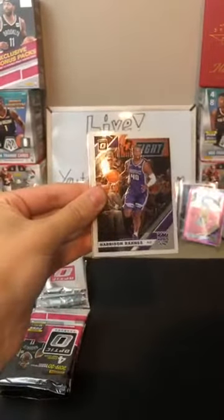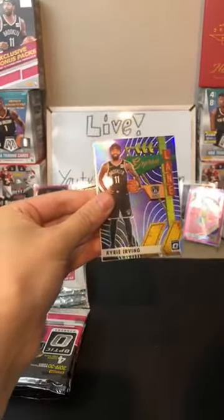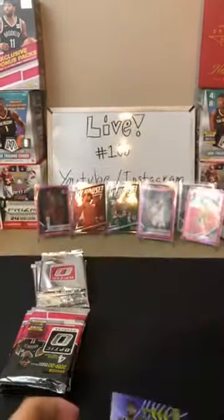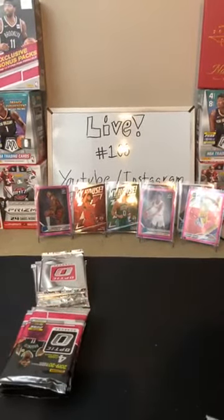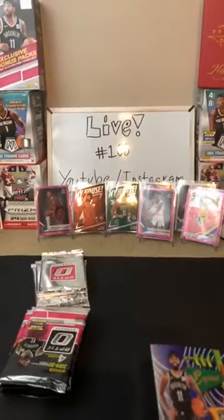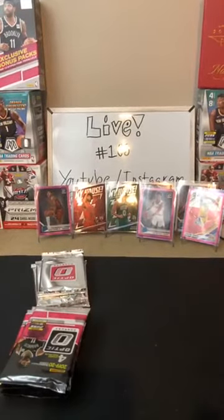Next pack: Paul George for the Clippers, Harrison Barnes for the Kings, a purple Kyrie Irving — so many Kyrie Irvings today — and then another RJ Barrett for the Knicks. The Knicks and Nets are really going off today. Then we've also got another Kyrie Irving purple. You just never know which team is going to get a ton — it's different every day.